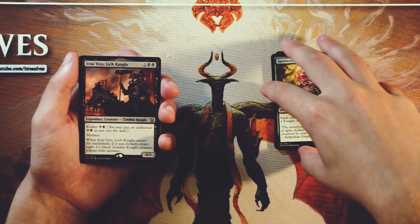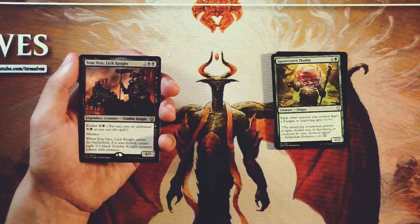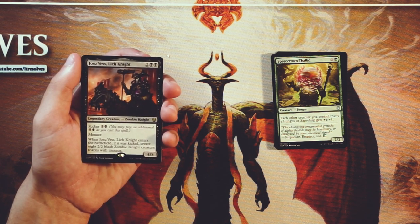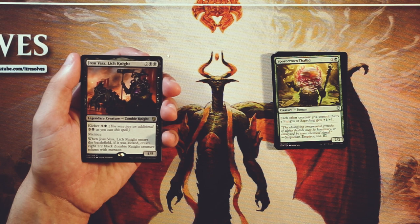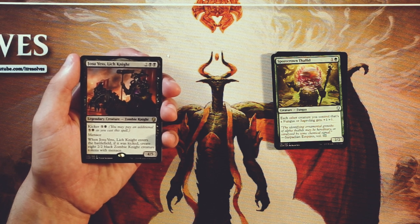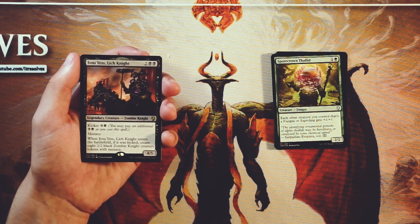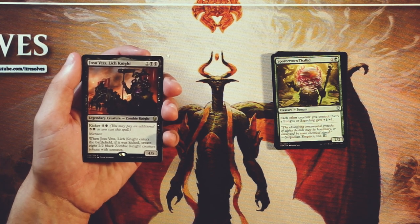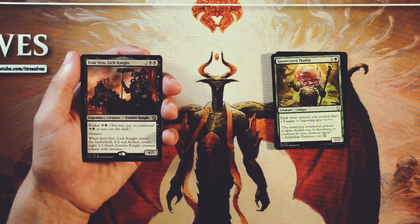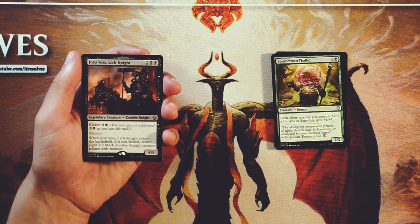Our rare is Josu Vess, Lich Knight — this card's great. It's a 4/5 for two and two black, already really good. Naturally it has menace, so it's going to be really difficult to block effectively. It does have a kicker cost: if you want, you can play it with the kicker of five and a black, and then if it was kicked, you get eight 2/2 black zombie knight creature tokens, also with menace. This is a game-ending kind of card. Obviously on turn four it's just a good threat regardless, but if you can pay that kicker cost — that's a lot of mana — this is definitely a game-ending card. Just so much power on board, so difficult to block. Often times you'll win the next turn with a card like this.